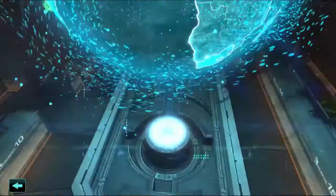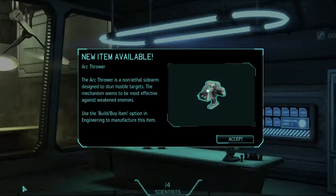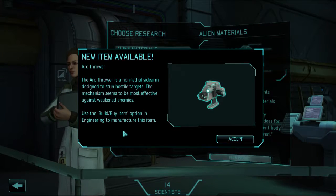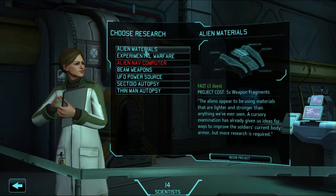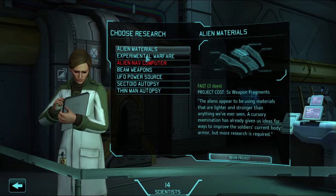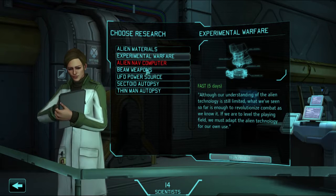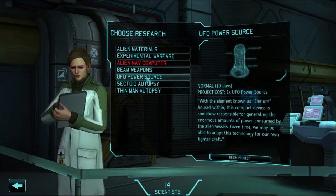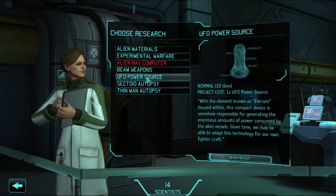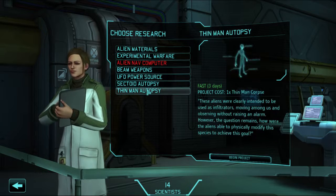Arc Thrower complete - assign new research. Arc Thrower available for manufacture, non-lethal weapons for alien mythology. Very well. Probably have to go ahead and buy that one. So: alien materials, armor, experimental warfare, beam weapons, UFO power source, phytograph autopsy, autopsy.